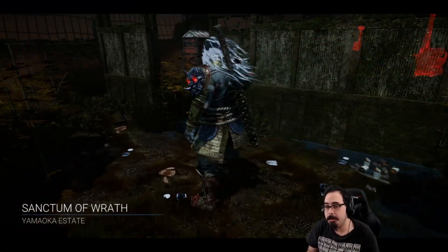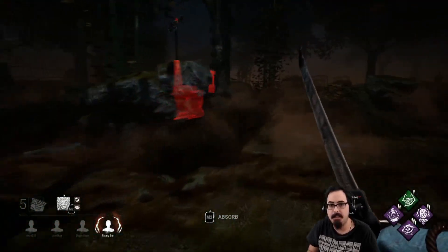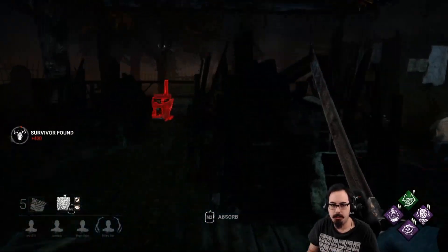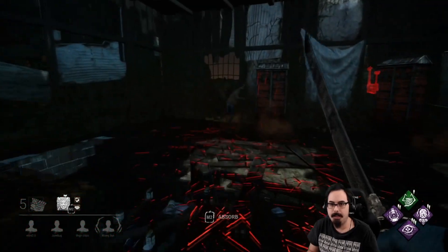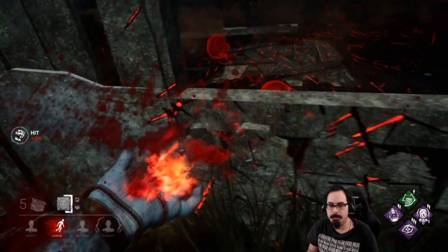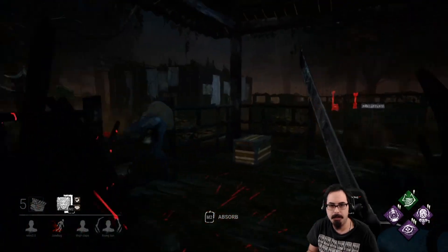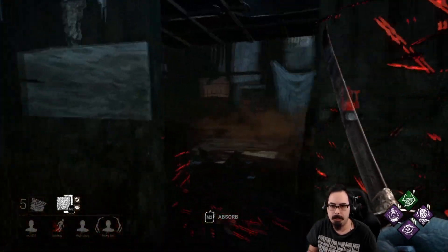Sanctum of Wrath — we actually got the new map! We are playing as Oni. Something I should correct: you'll notice I'm passively getting my power built up. Attacking does count as collecting orbs — it does pull an orb or two. What 'passive' meant was simply that you don't need to actively absorb them.